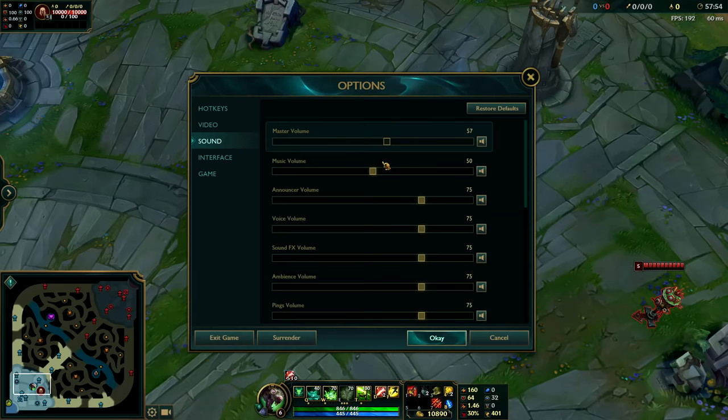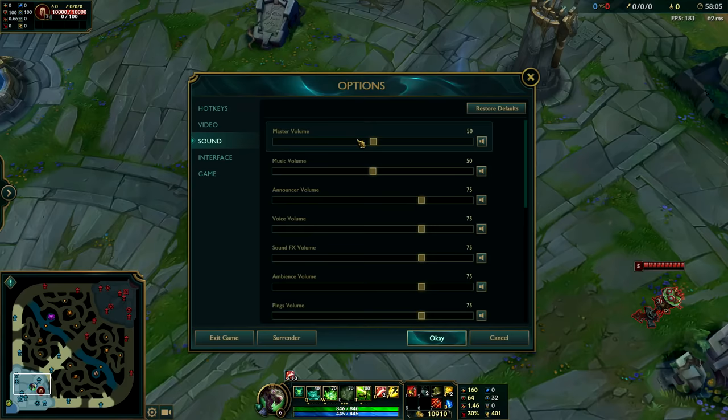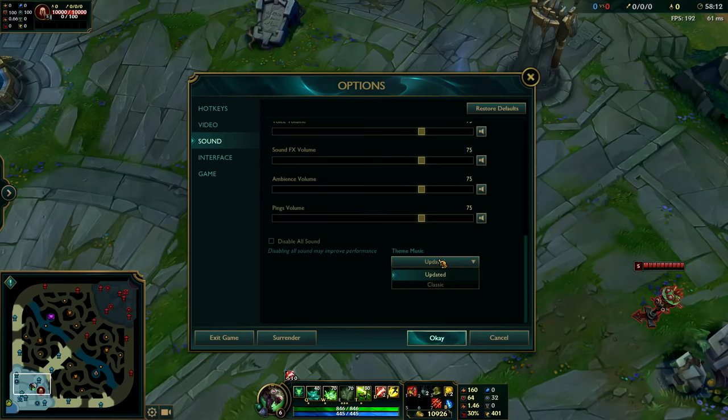Now moving on to Sound Settings. I like to put my Master Volume at 50 and my Music Volume at 50; everything else I leave at 75. I find music volume doesn't help me that much, but if I turn it off altogether it does mess up my play. And if you're a true G, you'll turn the theme music back to classic — just kidding, don't do that.